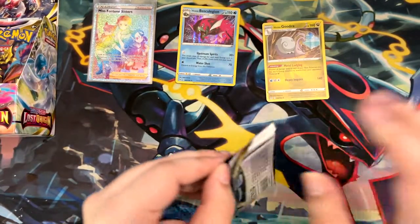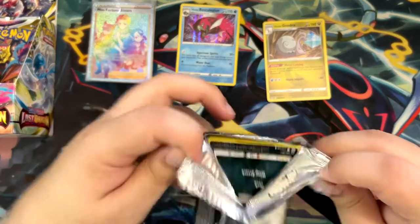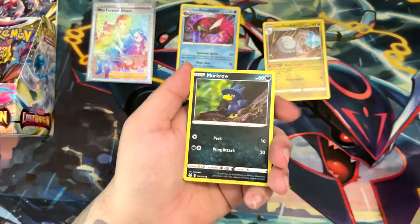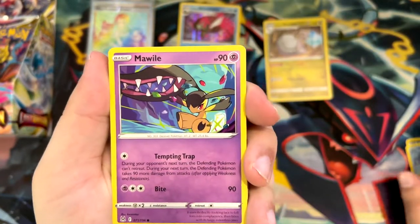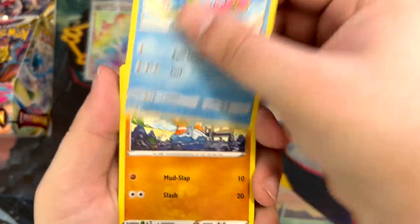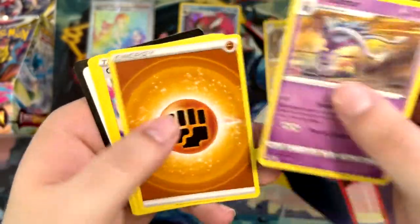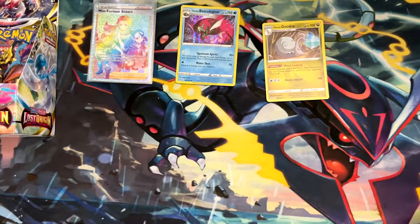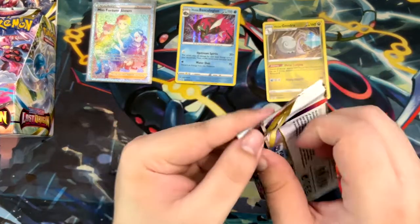We're slowing down for a bit, which is good — don't want to get everything in the first few boosters. After this one is Incandescent Arcana — whenever I get that. It has been shipped, I've pre-ordered it. Maybe I'll still get it this week, if not then probably next week. I also have a mystery box opening planned, a 100 euro mystery box. I'm pretty excited for that, although it hasn't been shipped yet.